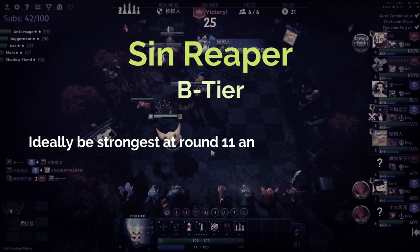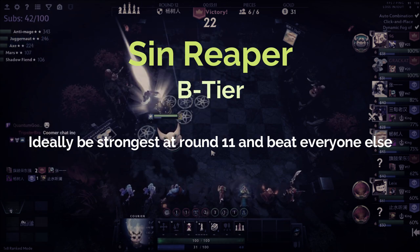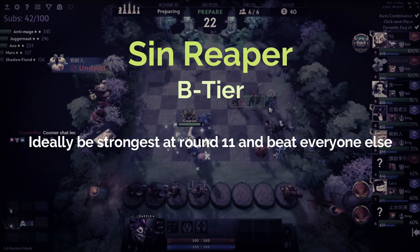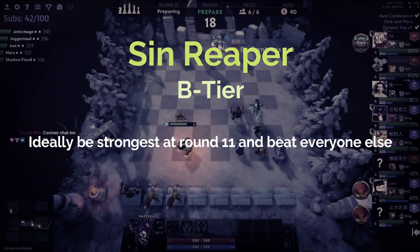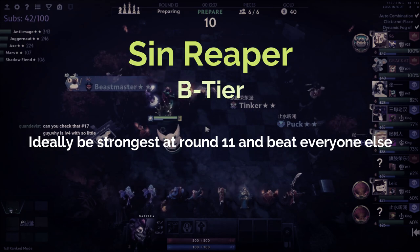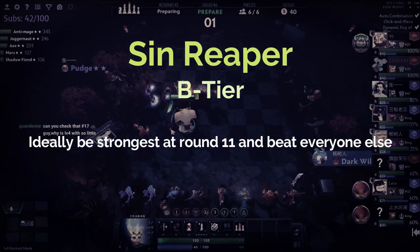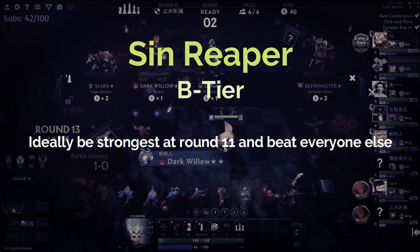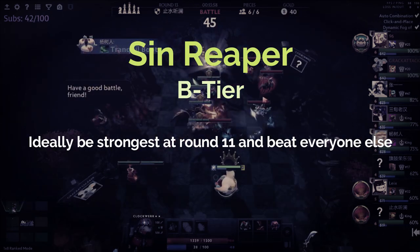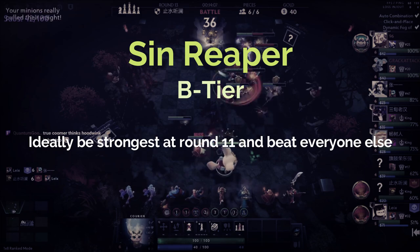The best way to play Sin Reaper is to be on the stronger half of the lobby at round 10. Go straight to level 6 if you're confident in your lineup and play what the game has given you. If you're in the middle ground, you can try to force value by going straight to level 6 and rolling your gold down to zero to get a stronger lineup than those placed ahead of you — that way you can get something back from your relic, and might even steal a streak. But that type of rolling is definitely a gamble.